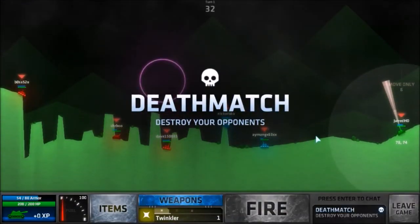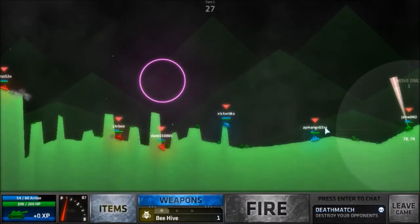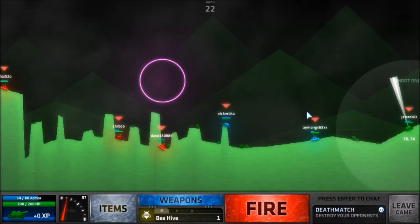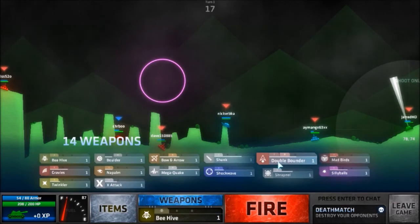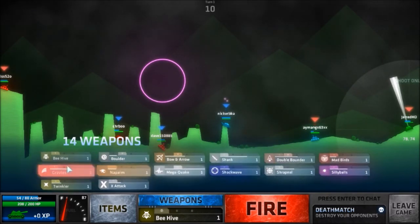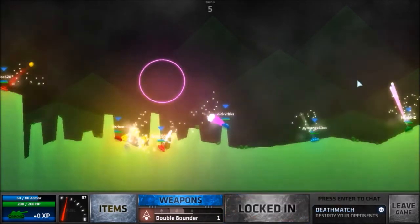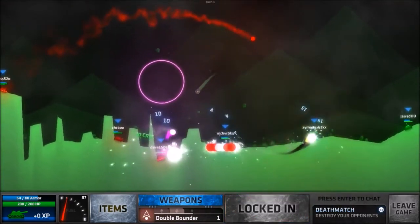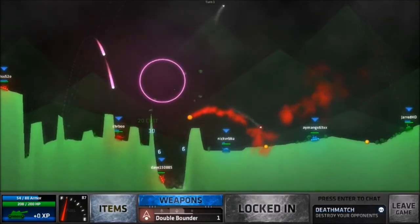Welcome back to the last round. I'm at the edge again, so that is pretty awesome — not in the middle. I do have beehive, so when I get a lock on someone I'll definitely use beehive for the first time. We're all shooting again so I won't make that mistake again. We could go with double bounder at a 71 degree angle maybe — I'm not sure where this is going to shoot. At least it got someone — 40 damage.